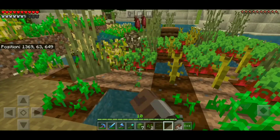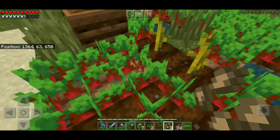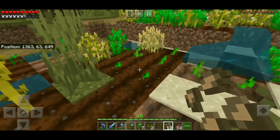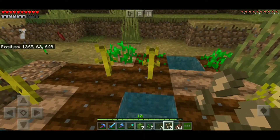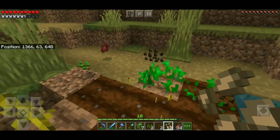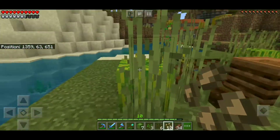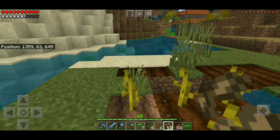Before we left, I wanted to get some beetroot — not that I really use it all the time, but more so for aesthetics, something to put around the base. I also grabbed some melon seeds just to kind of decorate with. Not necessarily something we're going to be using a whole lot, but I definitely wanted to get it while we were here. Then my eye was to get back into that desert to see where it could take us.